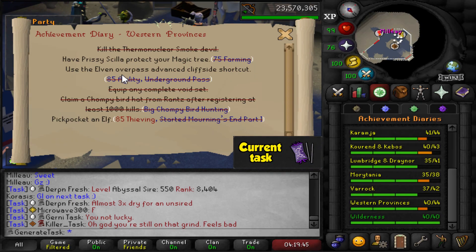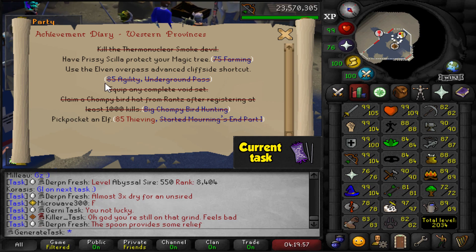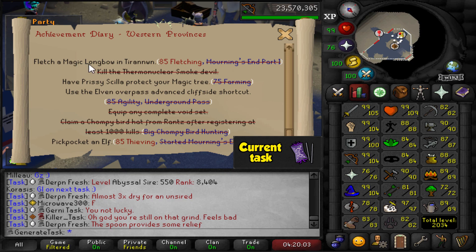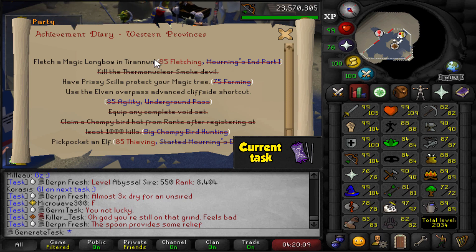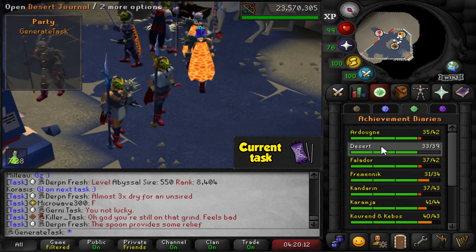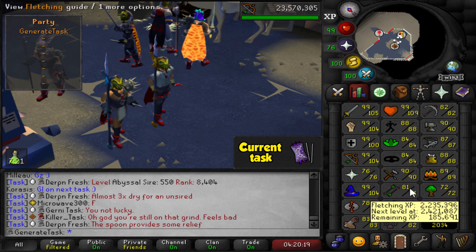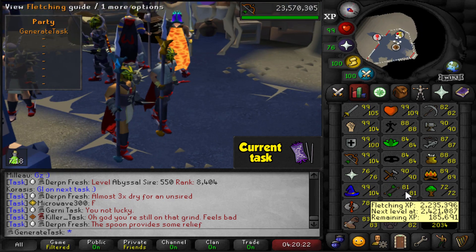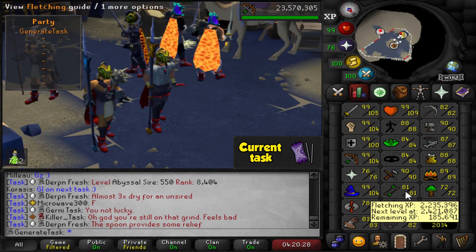There are only four tasks remaining for the Western Provinces elite diary. One of them is pickpocket an elf, which requires 85 Thieving — I'm 84 with 11k XP to go, so I may as well get that level. We can already do two of the tasks, and the only other one is fletch a magic longbow in Tirannwn, which requires 85 Fletching. Right now I'm 81 Fletching, but I'll need more Fletching anyway for the Desert diary — that one requires 95. So I may as well grind out 85 for the Western Provinces diary and be on my way to 95. The grind is mainly four fletching levels.